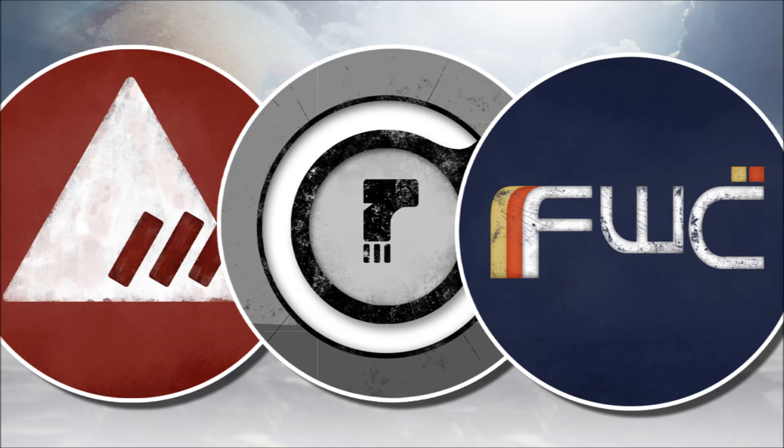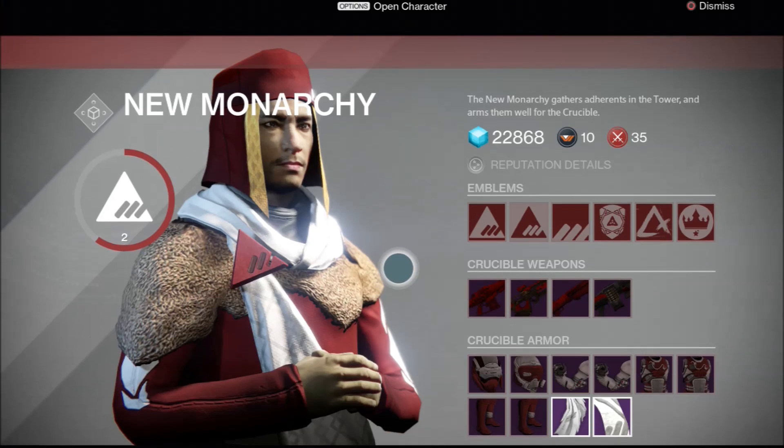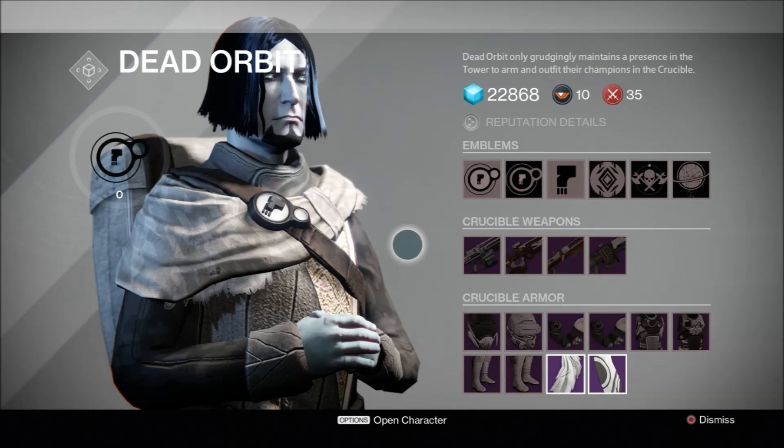Each faction has their own unique philosophy and lore. New Monarchy believes that together the Guardians can rebuild their lost golden age and that true leaders for the city can be found or forged. Dead Orbit believes that the Guardian's destiny lies not with the Traveller but out amongst the stars.